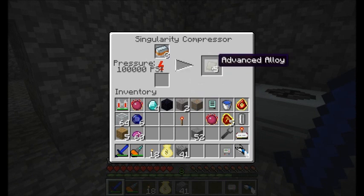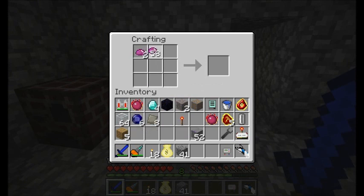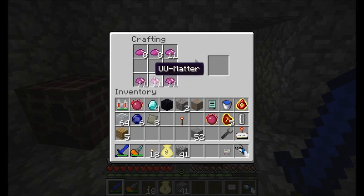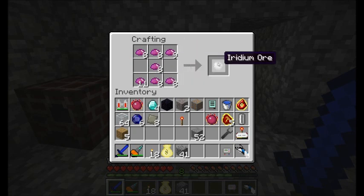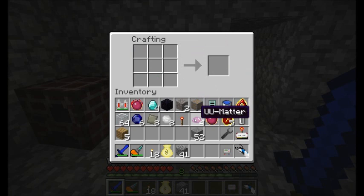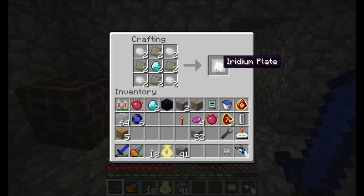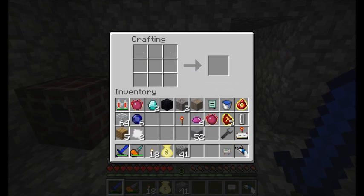The singularity compressor is hooking me up with some advanced alloys — exactly what I need. Now let's take our UU matter. We want something like that — iridium ore. This pattern here gets you your iridium ore and I'm crafting eight of those, so I have a few UU matter left over. Then I need to place iridium ore in the four corners and the advanced alloys like so. Lucky thing I found some diamond down there — that's gonna get me my two iridium plates.